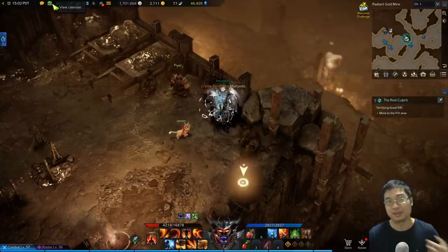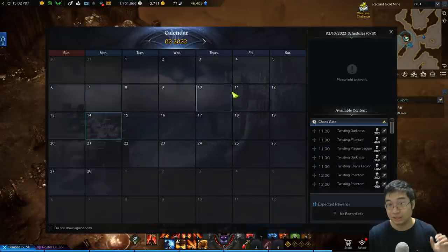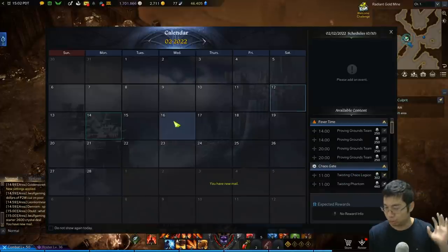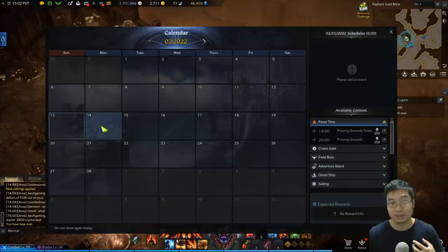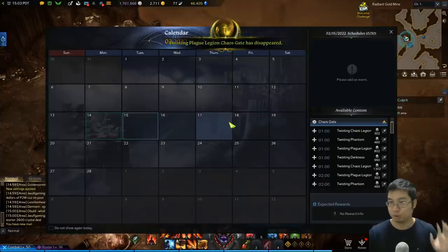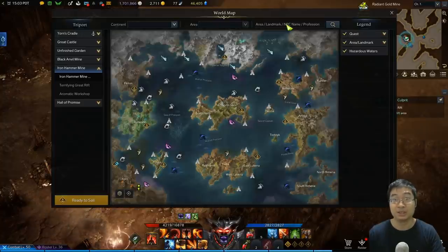My friends shared this with me since I'm fairly new to the game. If you come to the calendar, you can see each day there's something special. Starting on the 12th there is chaos gate — that's what we want to do. Chaos gate is where we farm the treasure maps. On the 12th, 13th, 14th, and 15th we have chaos gate, but later there's none. On the days you have chaos gate it's very important to do it.